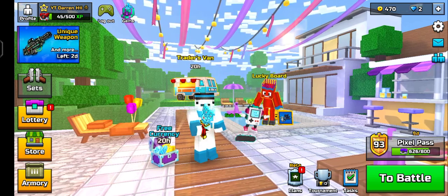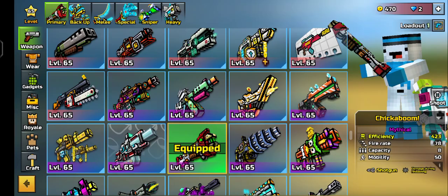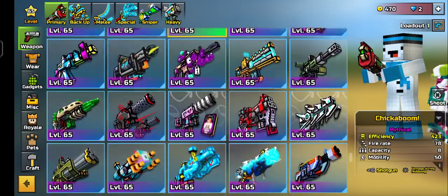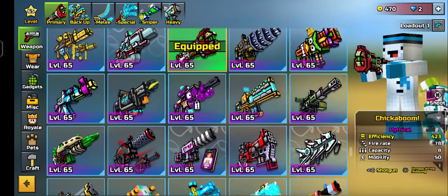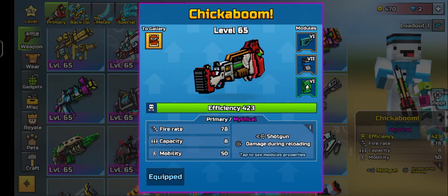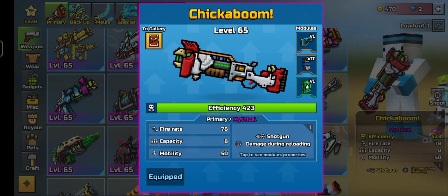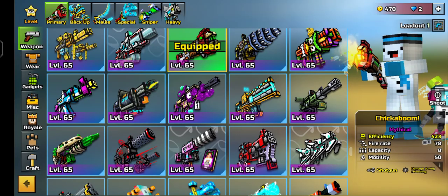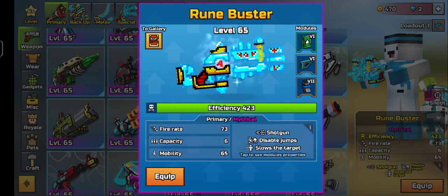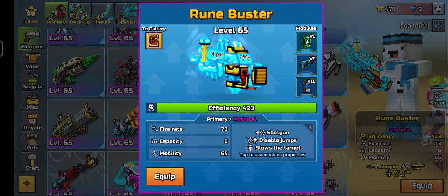Hey everyone, welcome back with another video. Today it's Chickaboom versus the Rune Buster — they are both really, really good shotguns. Chickaboom has much faster fire rate and better capacity, but the stats are not that great; the bonus is only damage during reloading. Rune Buster has lower fire rate, lower capacity, and good mobility.